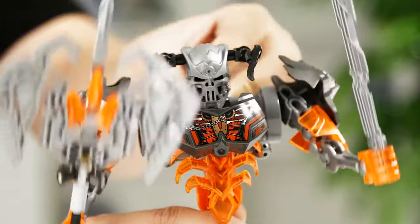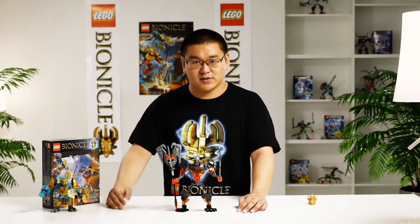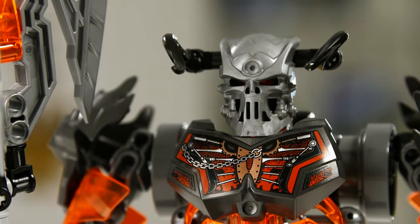He also has two different weapons — one is a sword, and the other is a mix of three pieces of our new axe pieces. We chose bright transparent orange as his major color because it's a really good contrast with the Mask Maker's transparent blue color.